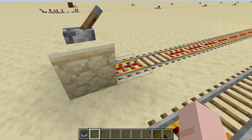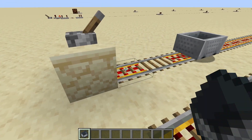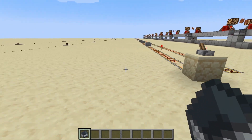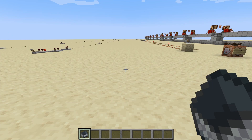Here I have some rails that go off into the distance. I'm just going to send some minecarts along it. We're going to back off a little bit, make sure those minecarts go into offloaded chunks, and then we'll give them a chase.